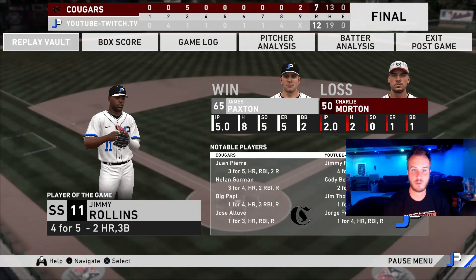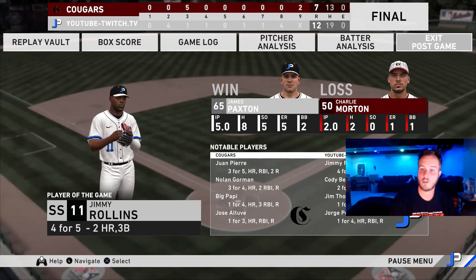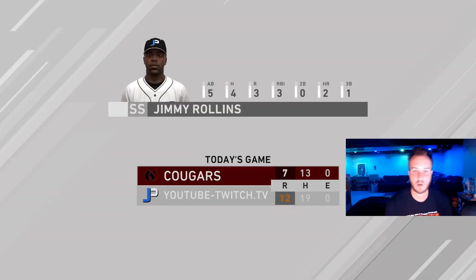Paxton — not the greatest of debuts. Five innings pitched, eight hits, five earned, two walks, five strikeouts though. This game was on All-Star. I could tell just by the PCI size and pitch speeds. Rollins — four hits. Bellinger hit two. Jim Tomey hit a pinch-hit home run. Posada hit a solo blast from the right side. We are at 7.19 or 7.15 before this game.